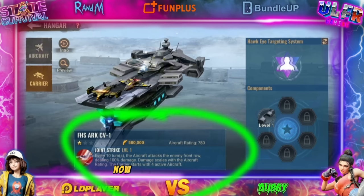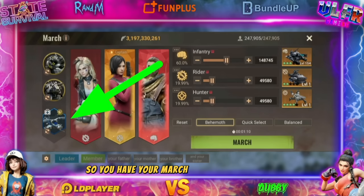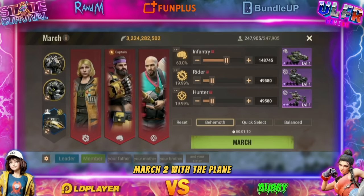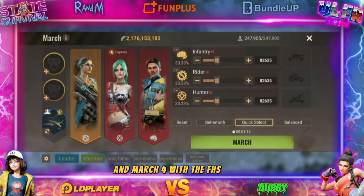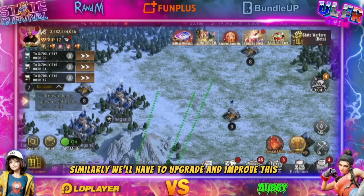We now have four aircraft total with two additional ones, allowing you to have one on each march. March one with the helicopter, march two with the plane, march three with the Spectre, and march four with the FHS Arc CV. Similarly, we'll have to upgrade and improve this one just like the other aircraft.